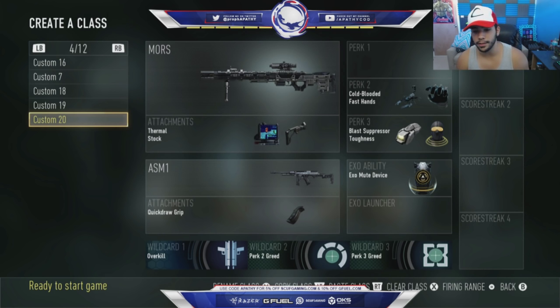Next is an overkill class with the same concept — I took this from Aqua. I have the Mors with thermal and stock, and then an ASM-1 with grip. This is a really, really good overkill class. A lot of pros aren't using overkill anymore, but if you're playing S&D tourneys, I really recommend it. You have everything you need: cold-blooded, mute device, fast hands, a Mors with stock, and an ASM-1 with quickdraw for close-range gunfights. You don't really need the other two attachments — it's still really effective.